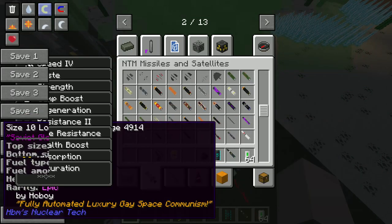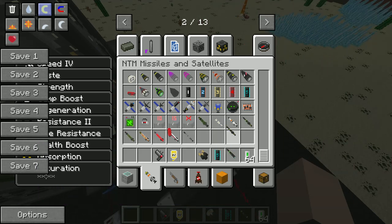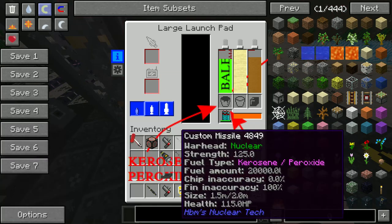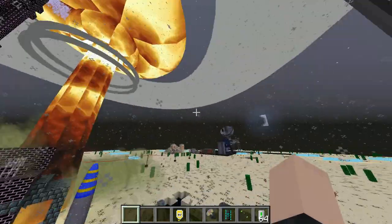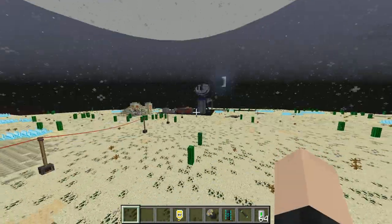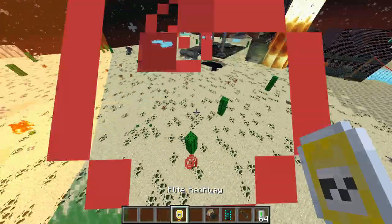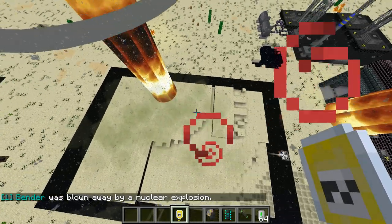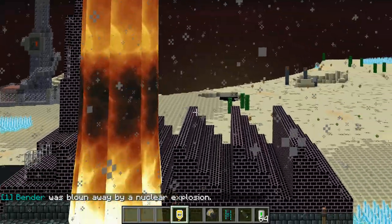You'd think I would get better at this - nope. Let's see if nuking it twice does anything. About to nuke it twice - alright, now we're doing two at a time. The only thing I'm getting is very radioactive. Okay yeah, that does something - quite a lot of something. So if you fire it at somebody's base directly, it's not gonna do much except irradiate them.